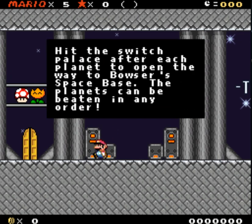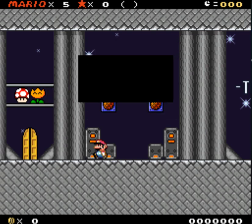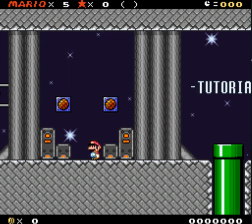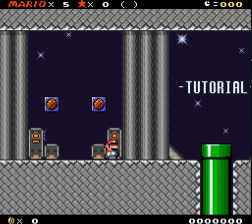Infobox! Multiple infoboxes. Hit the Switch Palace after each planet to open the way to Bowser's space base. The planets can be beaten in any order. That's exciting. Each door leads to a boss re-fight from their respective planets. A one-up is rewarded every time you beat one. Got it.